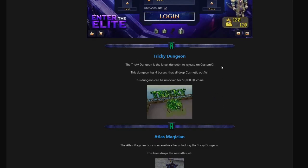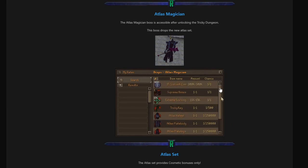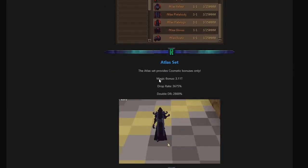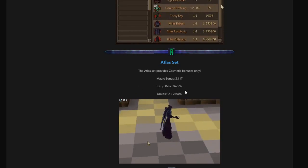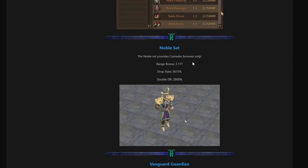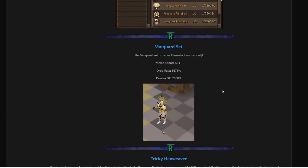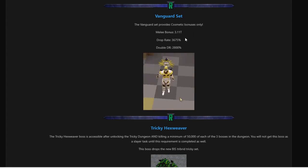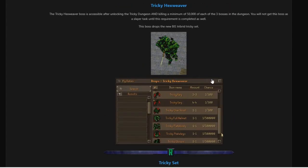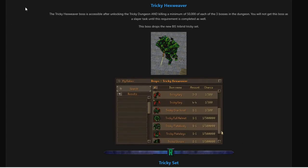Here are all four of the bosses. The first is the Atlas Magician, which drops the new Atlas Set - the rates are quite OP and it also comes with bonuses including drop rate, double drop rate, and magic bonus. Next is the Noble Marksman, dropping the Noble Set with range bonus, tons of drop rate, and double drop rate. We also have the Vanguard Guardian, which looks sick - the Vanguard Set comes with melee bonus, drop rate almost 4,000, and double drop rate 2,800. Cosmetics can be worn as a full outfit override on top of what you're already wearing.